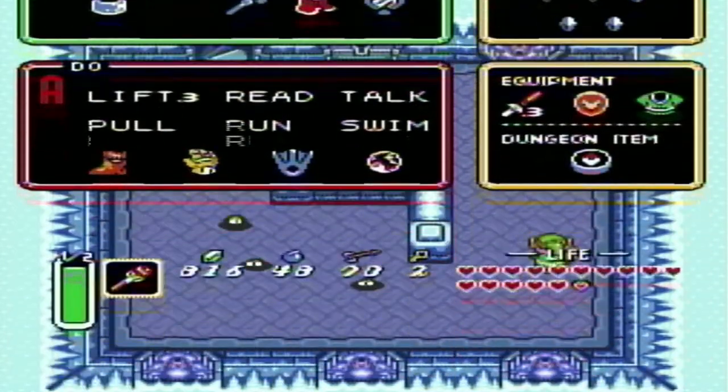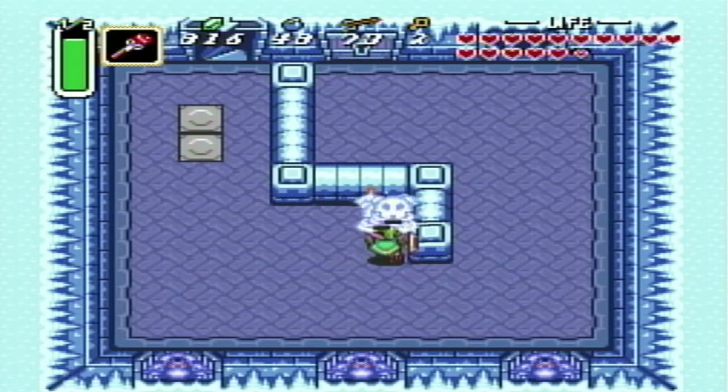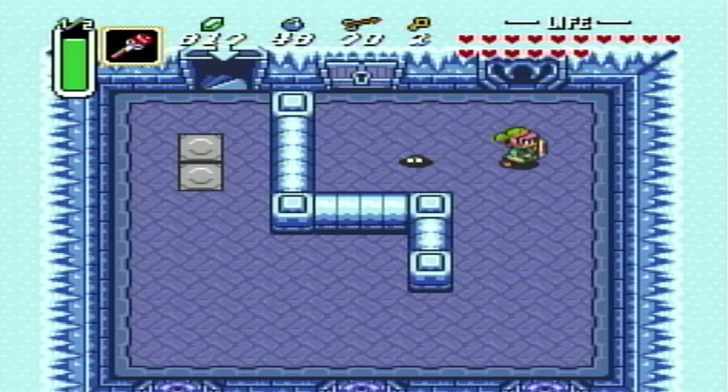You need every single key you can get in this dungeon. Do not forget to pick up any of them if you can help it. Of course, that entails actually knowing where all the keys are. Also, this guy up here is going to come to life, so we're just going to melt his face off with the fire rod. Cut and print. Hooray.